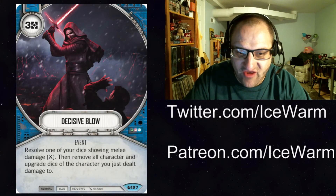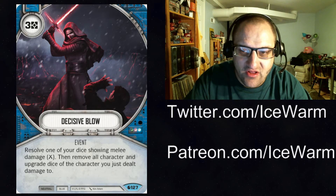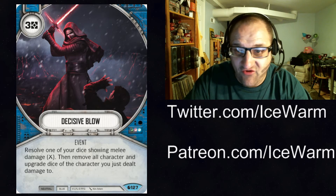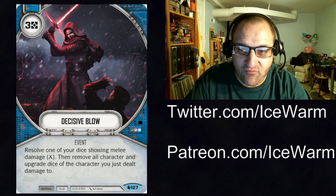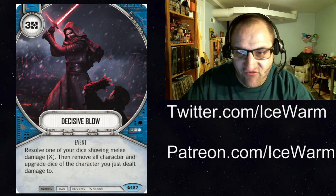Next up we have Decisive Blow — blue neutral event, so you can use it in hero and villain decks. 3 resources. Resolve one of your dice showing melee damage, then remove all character and upgrade dice of the character you just dealt damage to. This is insane. It does cost 3, so it's pretty expensive, but you can basically pay 3 resources, get damage out of it, and remove all of that character's dice and upgrade dice.